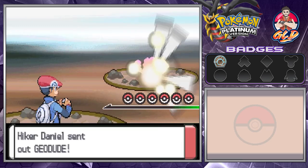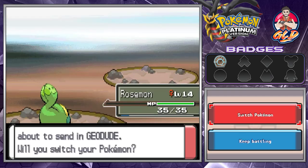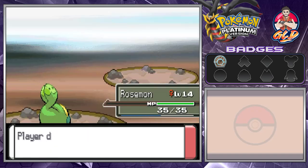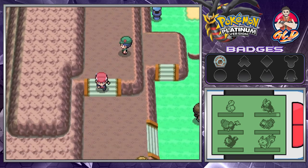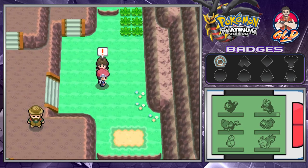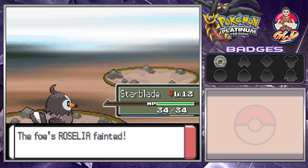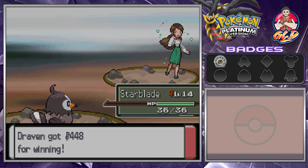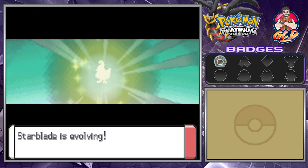We're taking on Hiker Daniel, speeding through with Mega Drain attacks. Rosemont is going to be growing levels like crazy because we want it to evolve to the next stage via happiness and sunlight. There are so many trainers here. Switching to Starblade — look at that, she has a Roselia, which is the Pokemon we're trying to evolve into. Starblade grows to level 14. And Starblade is finally evolving — holy crud, that was quick!